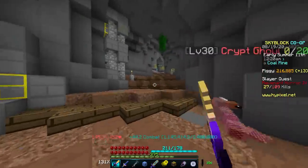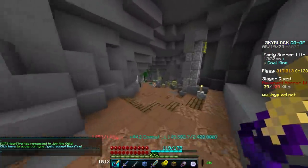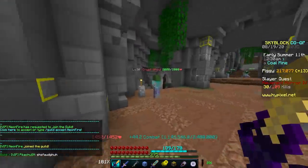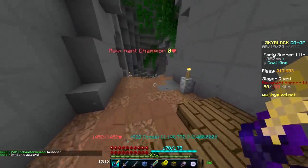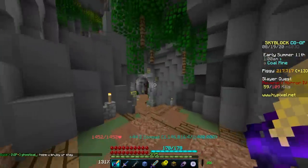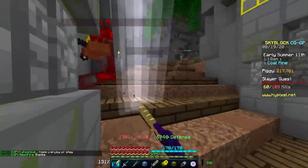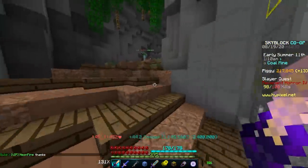I would also recommend getting an Aspect of the Dragons, assuming you aren't tier 6. If you are tier 6 you can get a Reaper Falcon, but we'll assume you don't have one since this would be your first tier 4 slayer. For the mini-bosses, try to stay back from them. If you see the one with the red shirt be very careful because he does the most damage — around 7 or 8 hearts — so make sure you stay back or he will shred you very fast.